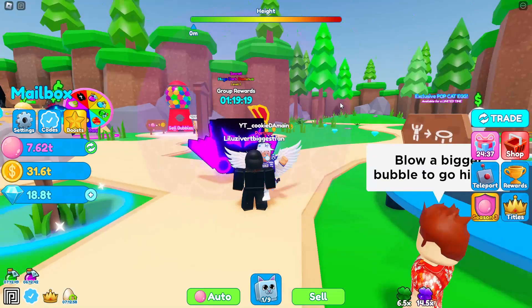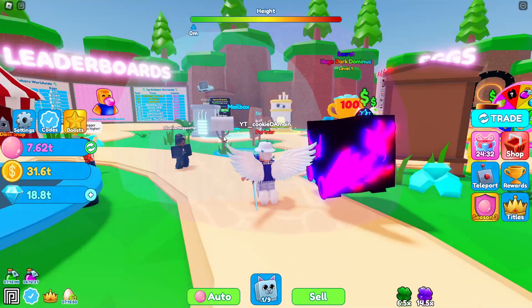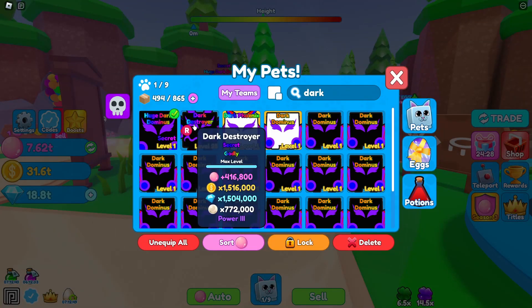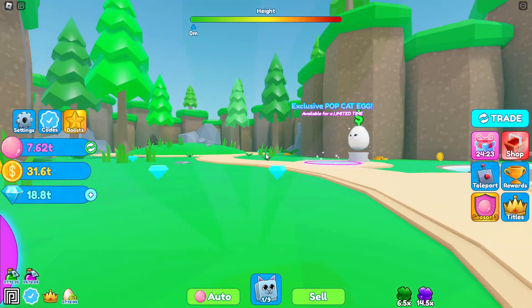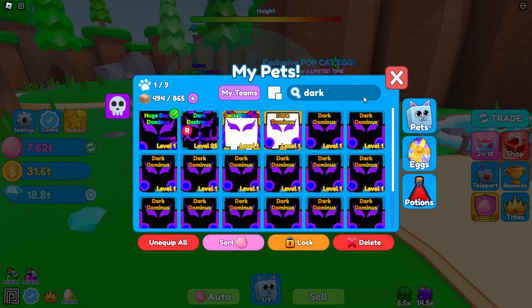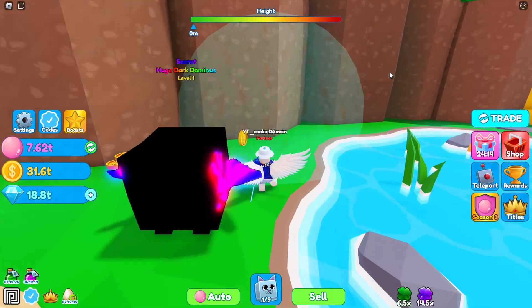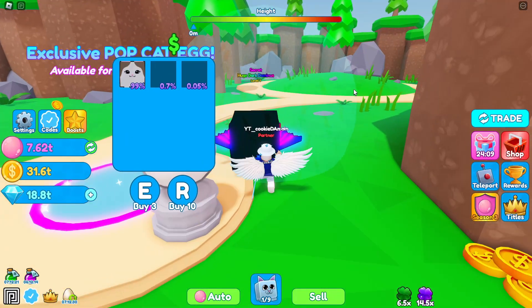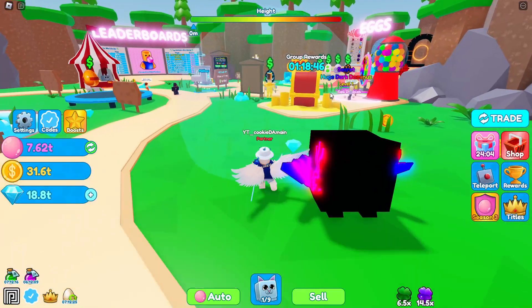The Dark Dominus is actually my favorite pet. I'd love to have the rideable feature on this pet — it would probably be better than riding the Dark Destroyer. Let's check the gem stats: 1.7 million, which is actually more than what I get with my entire team in total — which is insane. And then we have 1.6 million coins, which is a lot for one pet.